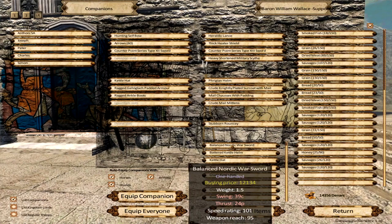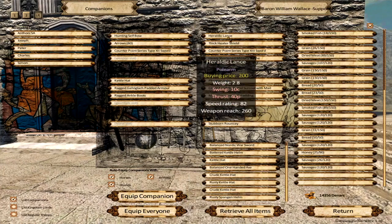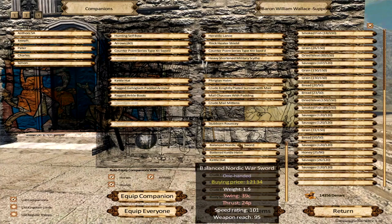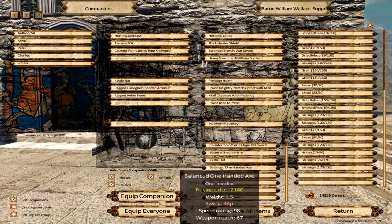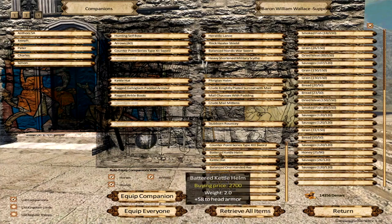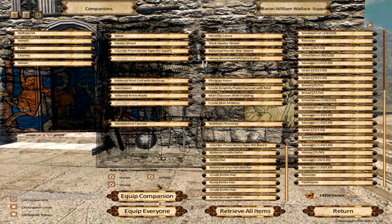We have a normal sword in here; it's not as expensive. The other one has a thrust and a swing. Let's put it in there. What else do we have? Some helmets, some other stuff. Now, Anthony SA — equip companion. I'm not seeing things changing around here.